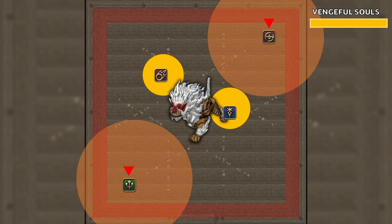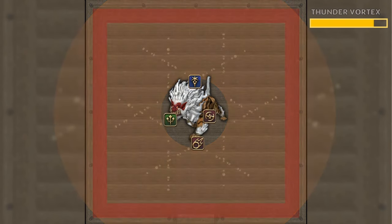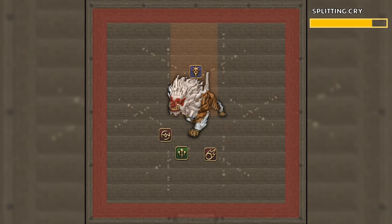Next, we get Thunder Vortex, which is just a Donut, followed by a Split and Cry into Slither combo. We get another Storm Cloud Summons, which is the same as the first one, and then yet another Storm Cloud Summons — this is the chaotic one again, except it can suck multiple times so the lines can be larger.